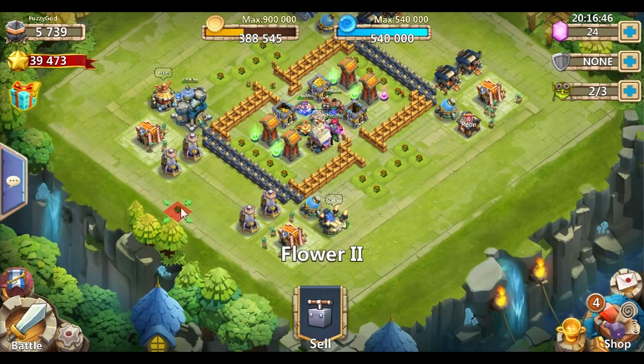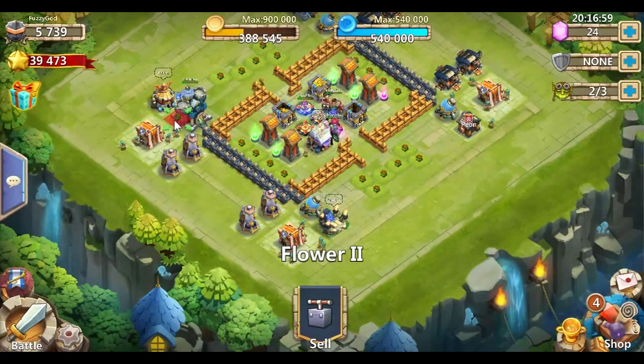If a Here Be Monsters wave pops right here — this is the worst spot — right at this flower, if they pop here, and the buildings are already cleared, they're basically going to fight straight through. Now if the buildings aren't clear, they're going to head to the building. Once they get through these buildings, they're not going to come all the way back over here because they're going to aggro onto this tower.